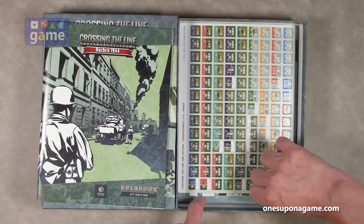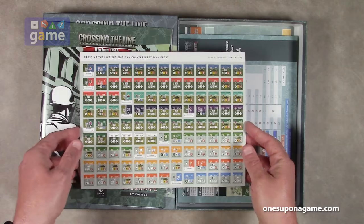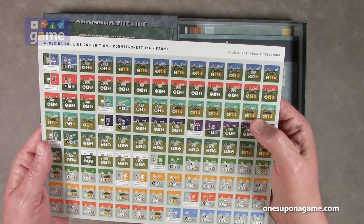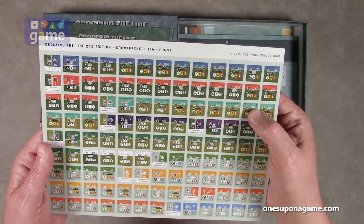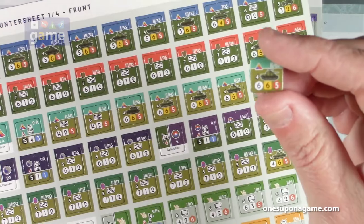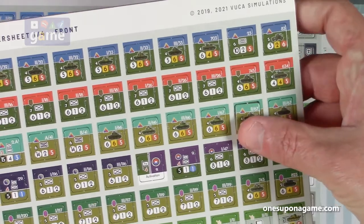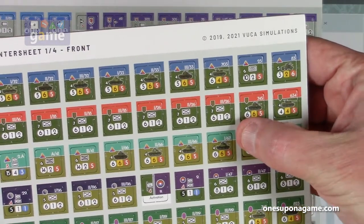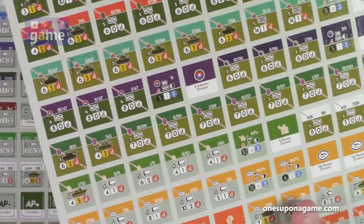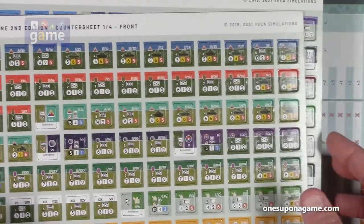And then we've got our counter sheets. A nice pleased report — these are pre-rounded counters, so they're easy to punch. They look to be about maybe three-fourths of an inch counters. They punch cleanly; they've got little nubs on them. They are bright and colorful, very easy to distinguish. Kind of like some of the World at War games from Lock and Load — very, very nice color bands at the top to tell you what the units are.